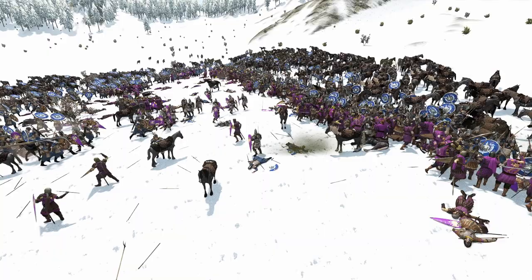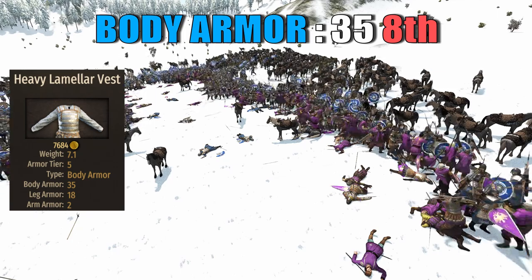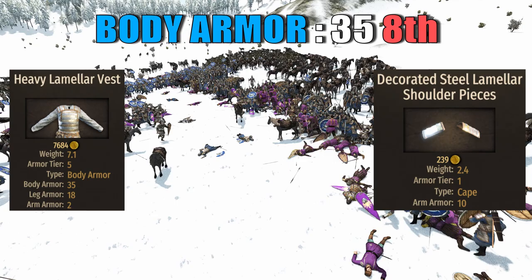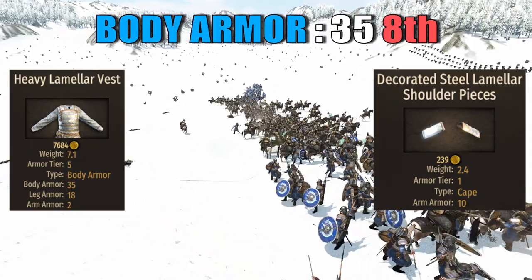The body armor is not quite as impressive, with a value of just 35 brought by the heavy lamellar vest. These units' vambraces will only add arm armor. With a value of 35, the raider will rank 8th among cavalry units and 27th overall.